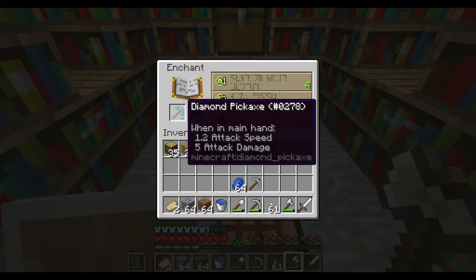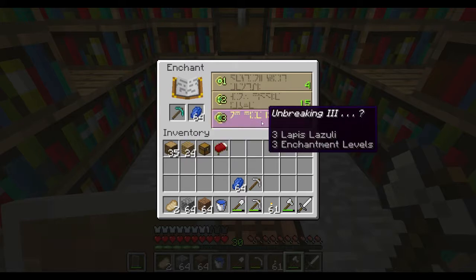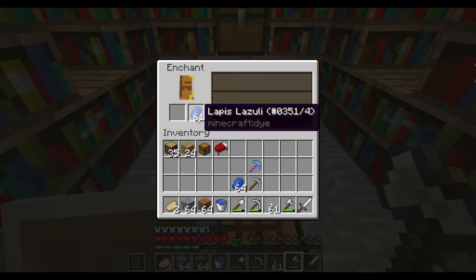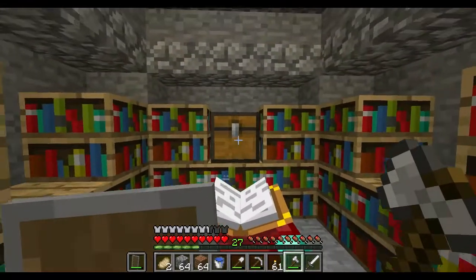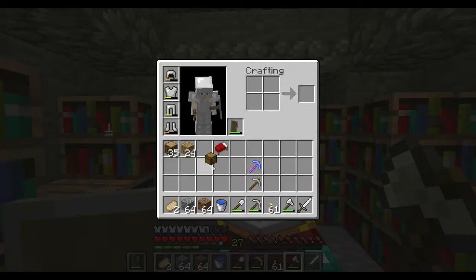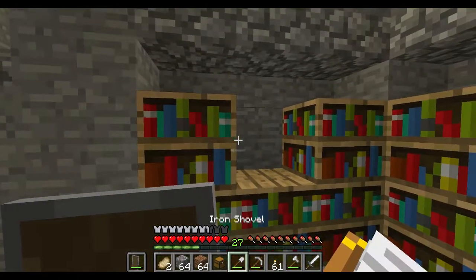This is gonna have Unbreaking 3 — well, that's good, we know we're getting something out of it. Come on, be Fortune! Well, we got Efficiency and that's really good.